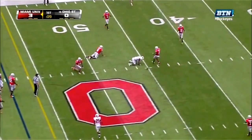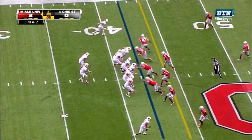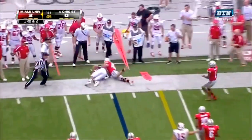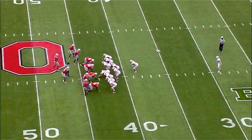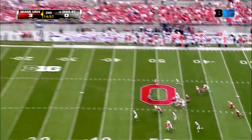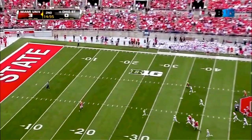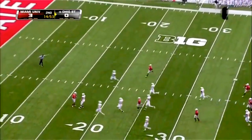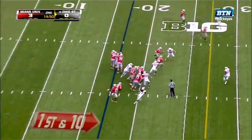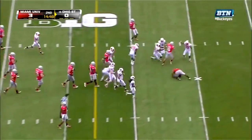You can see the final play of the first quarter — Dysart over the middle incomplete. Caught close to the sticks. Offense has struggled — the defense, which was supposed to be the strength of the team, gave up 165 yards through the air in one quarter. Definitely room for improvement on both sides of the ball.